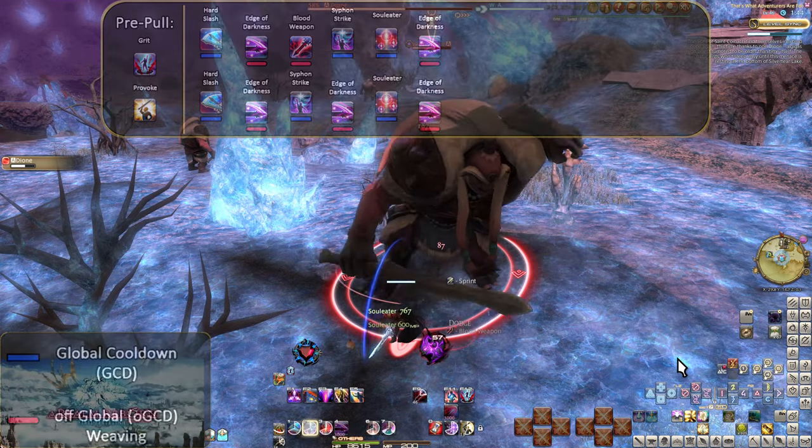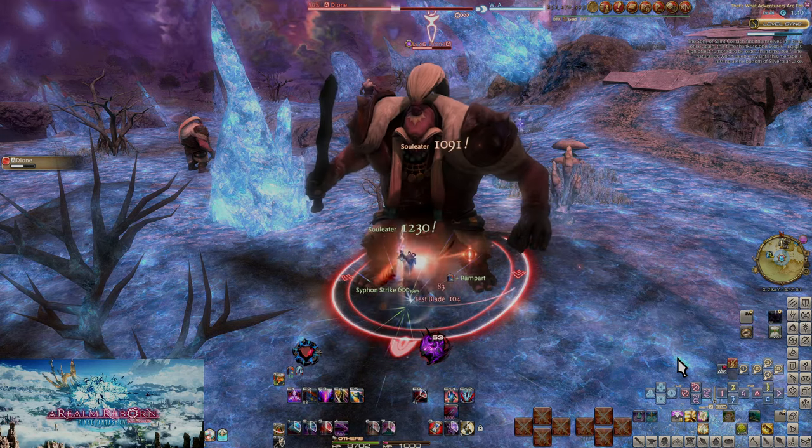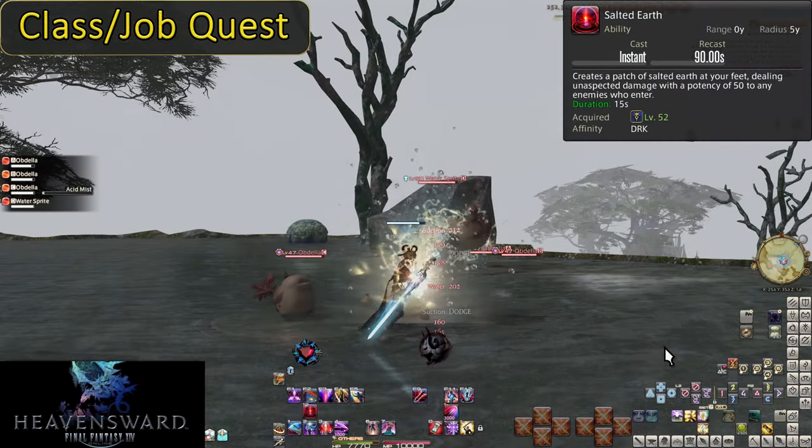As we head into the Heavensward skills, we're going to see a massive increase in weaving. It's a very offensively based expansion toolkit. Level 52, Salted Earth.